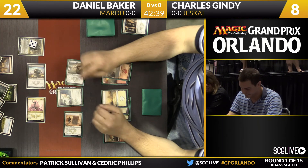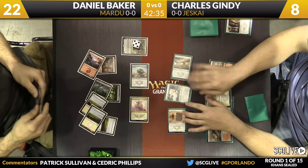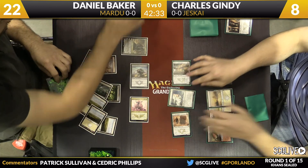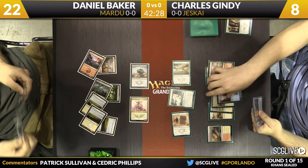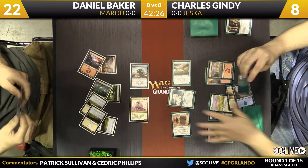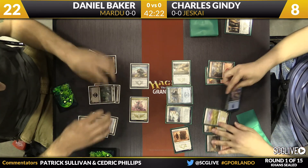Gindy looks like he's going to turn his creatures sideways. Alabaster Kirin has vigilance, of course, so it won't tap. Sorin is going to bite the dust — very important for him to get that off the table. He plays an island, taps a little mana, and deploys the Jeskai Elder before passing the turn back.